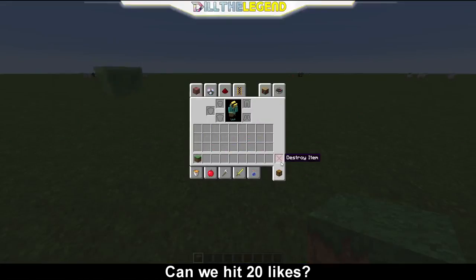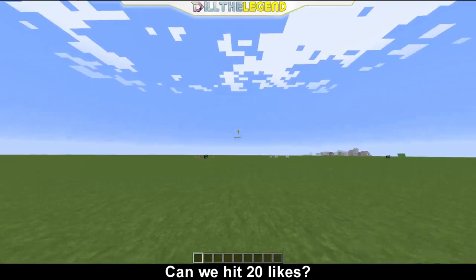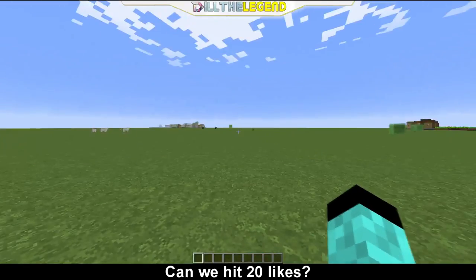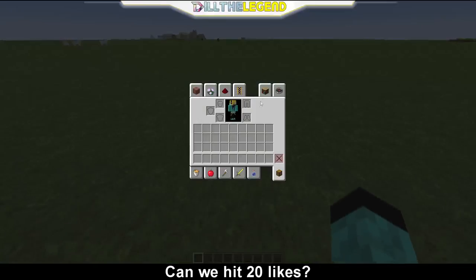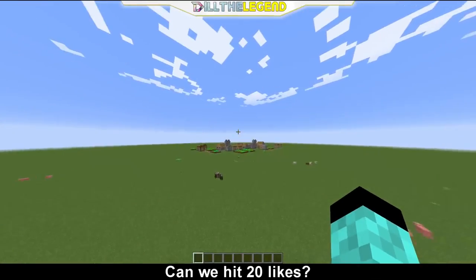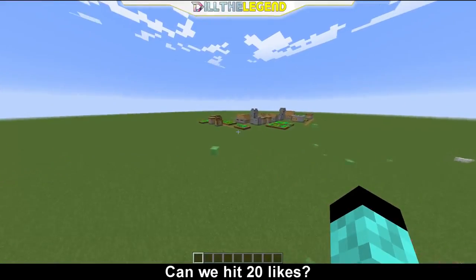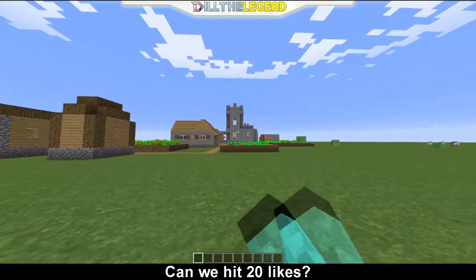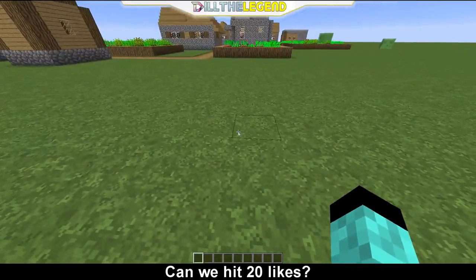So what you're going to need to start out — you might want to practice this on just a creative world, so just open up and make a flat world or something because that'll be a lot better. And I want to shoot my TNT cannon at this village over here because that'll be really funny. So we're going to build ours to shoot all the way over there, that'll be cool.